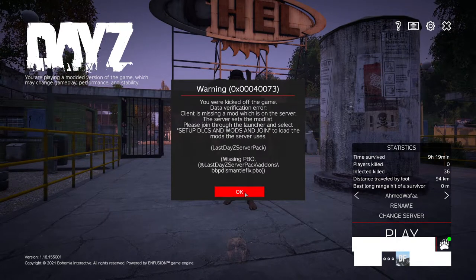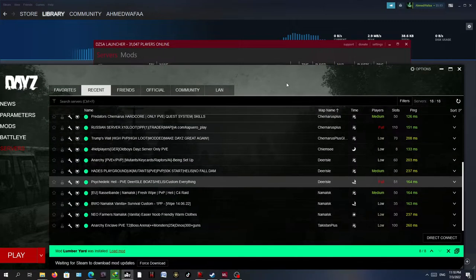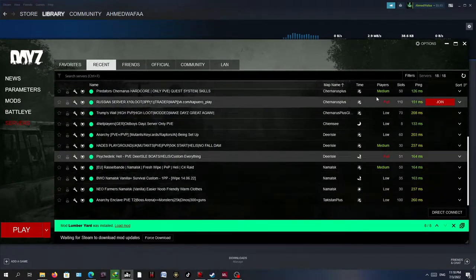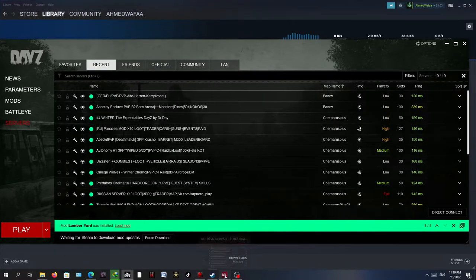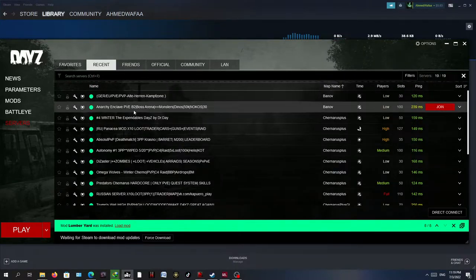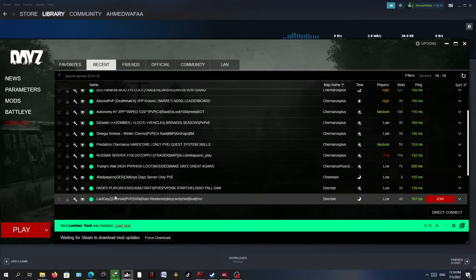To overcome this problem, first we need to get out of the game. The server will automatically be added to the original DayZ launcher — let's refresh it. The server is called Last DayZ Dear Isle, so I'm going to search for it.